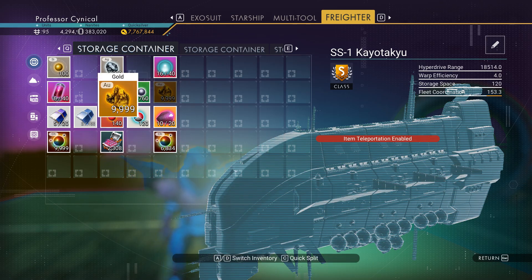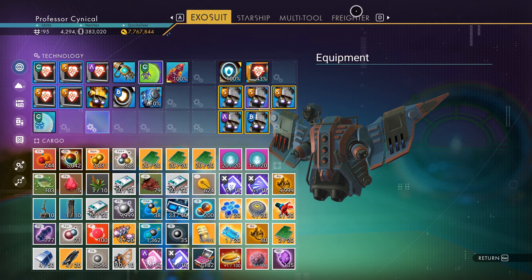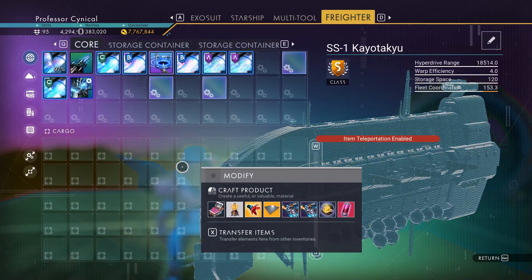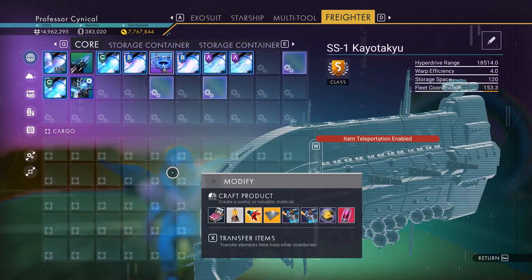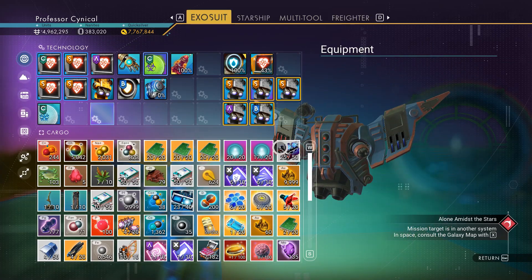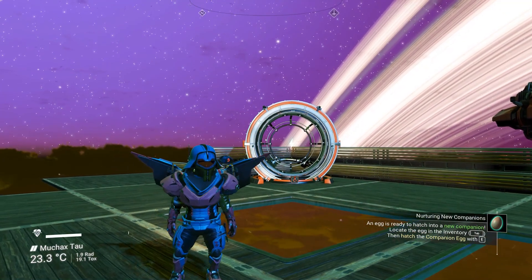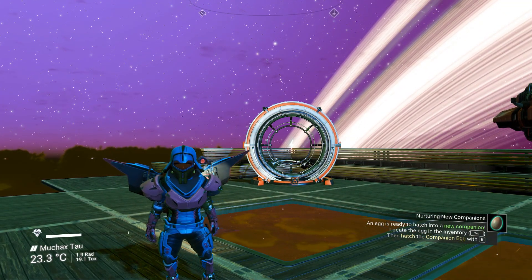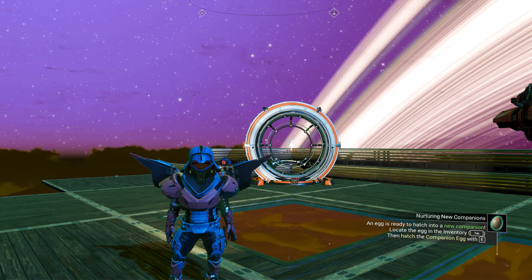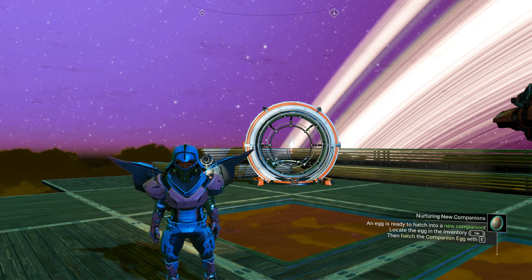You can access all of the additional storage on your freighter and pull items directly from there into your exosuit — meaning you can do this on the fly. To make sure this works, whatever system you're in, you need to: A) have the Matter Beam installed, and B) have your freighter spawned into that same system. Once you do that, you have access to all your goodies — super easy, super quick, and super efficient.